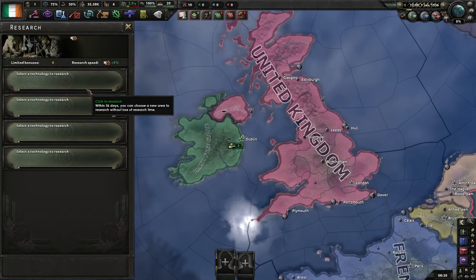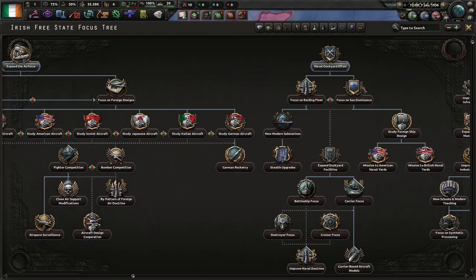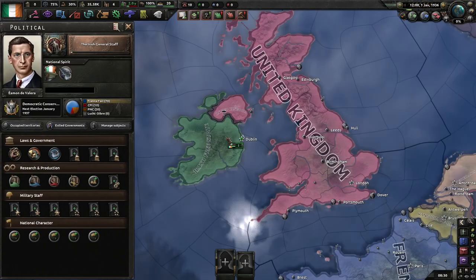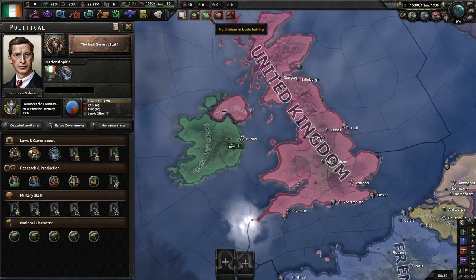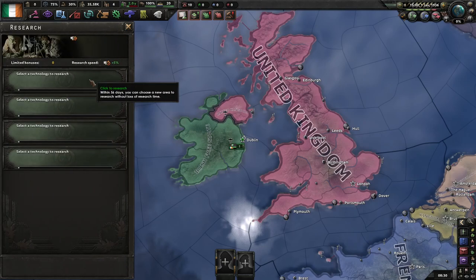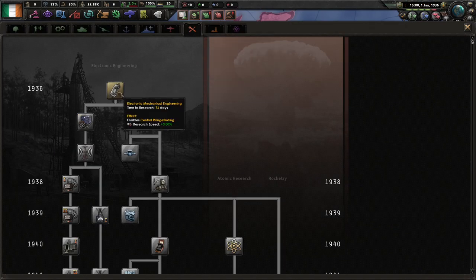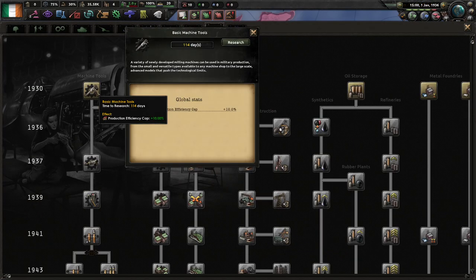I'm not going to join the war until I think I'm ready. So now I've got that out of the way. Start off by getting the Irish General Staff because we are going to need the ticking army XP. Quickly take our tank.